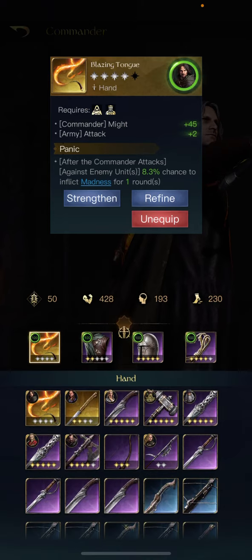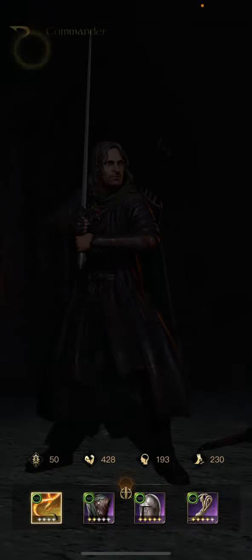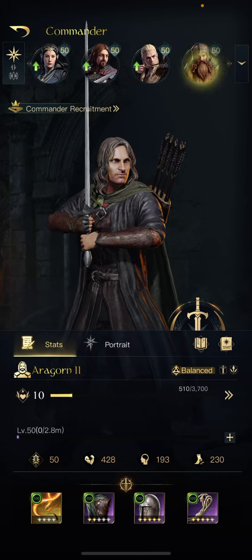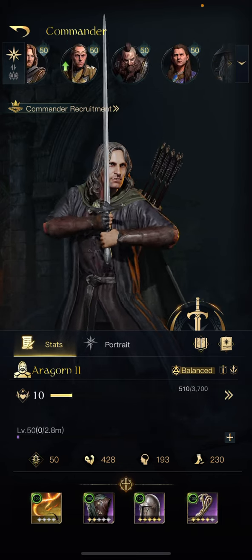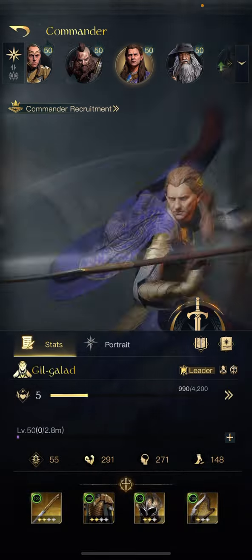The big change is the tongue mechanic, and I'm curious to see how often with an 8.3% chance to inflict madness he actually inflicts it. That should be really interesting — I'm planning on testing and observing that quite a bit, looking through battle logs.